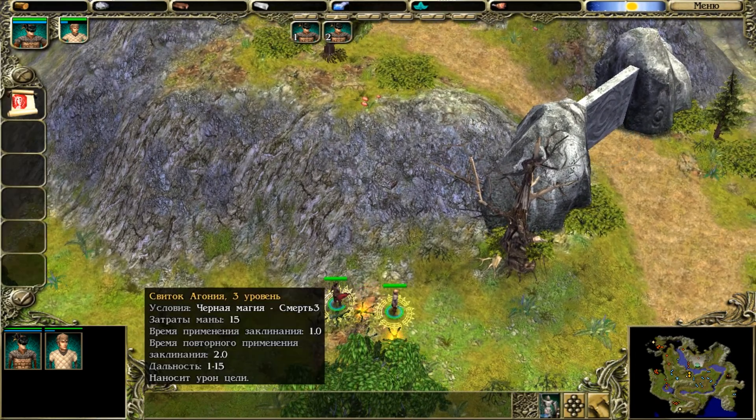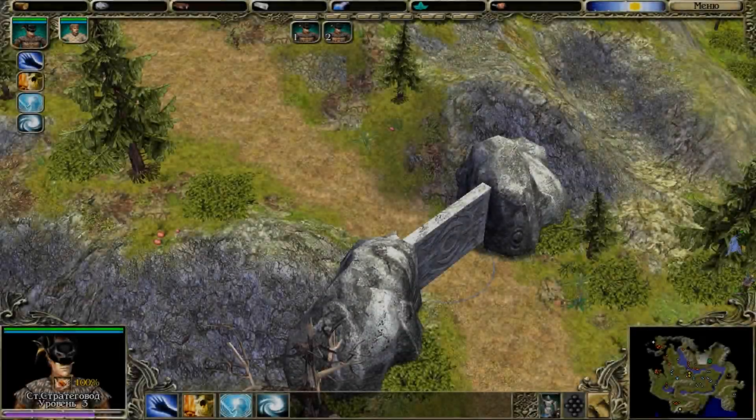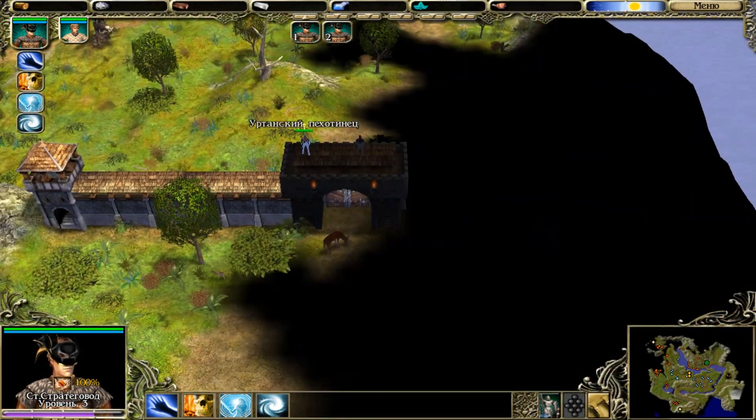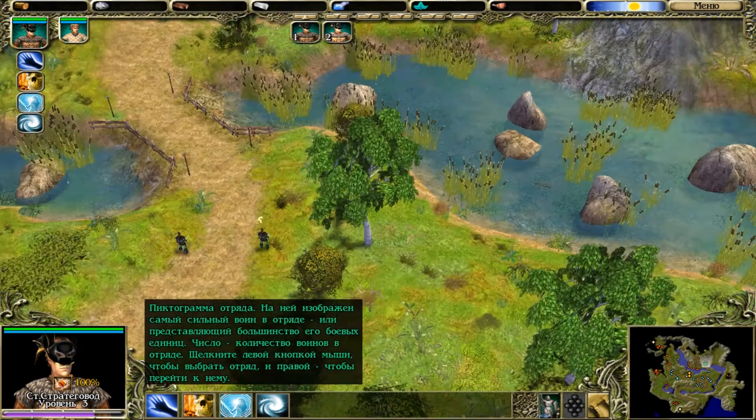After that we go to the forest, but we don't go to the village — instead we go to the west. We destroy all the goblins, including those near the river, then we go back to the village.